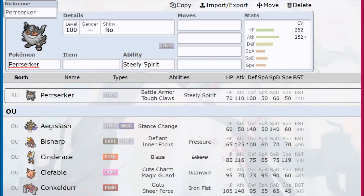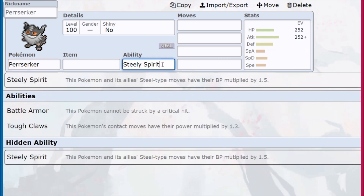This is your guide for using Perrserker in Pokémon Sword and Shield. This is a crazy Pokémon that has a lot of hype around it because of the Steely Spirit ability. This Pokémon and its allies' Steel-type moves have their base power multiplied by 1.5 times, so just free 50% damage on our STAB, which means we are doing over double damage.